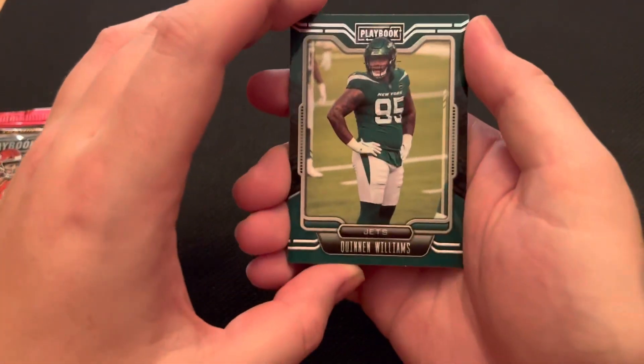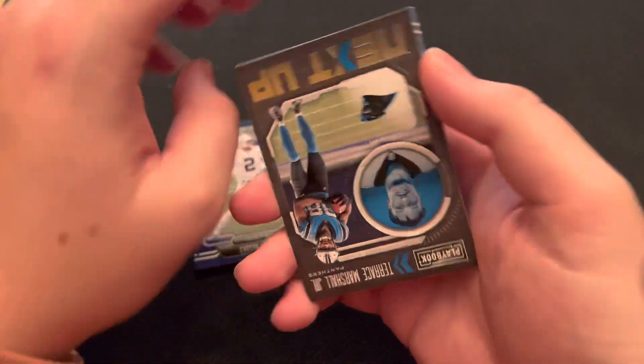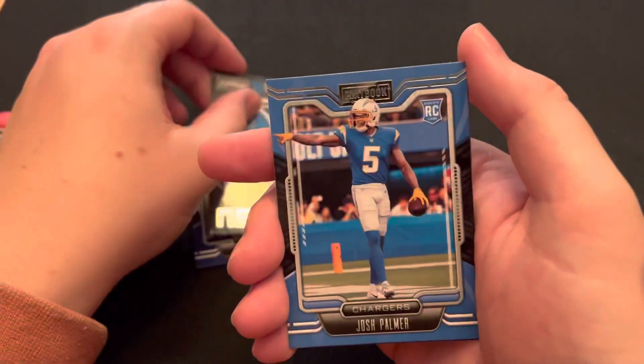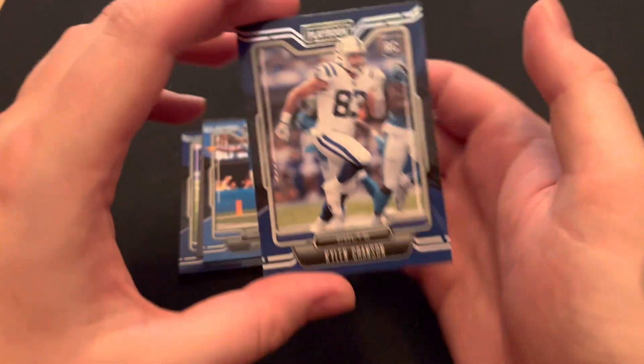Starting off here again with Quinnen Williams. We have a Carson Wentz, now a Washington Commander. Next up, Terrence Marshall Jr. Josh Palmer rookie card. And then a Kylan Granson rookie card.